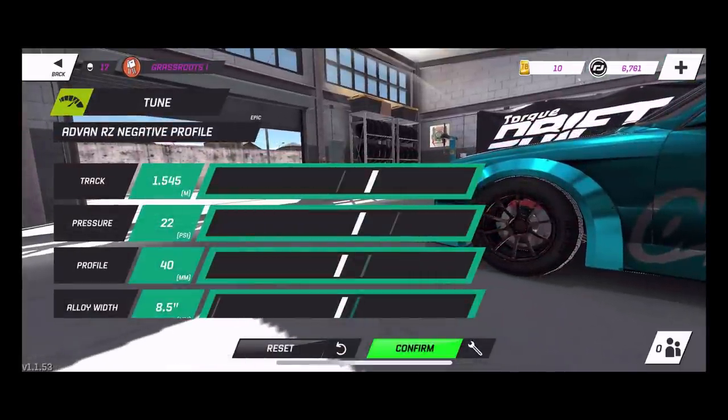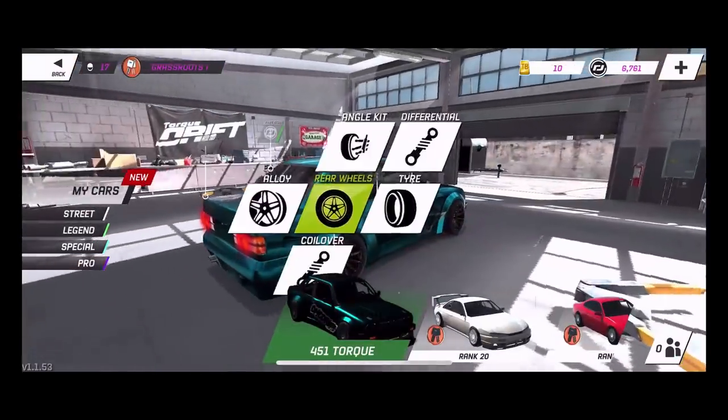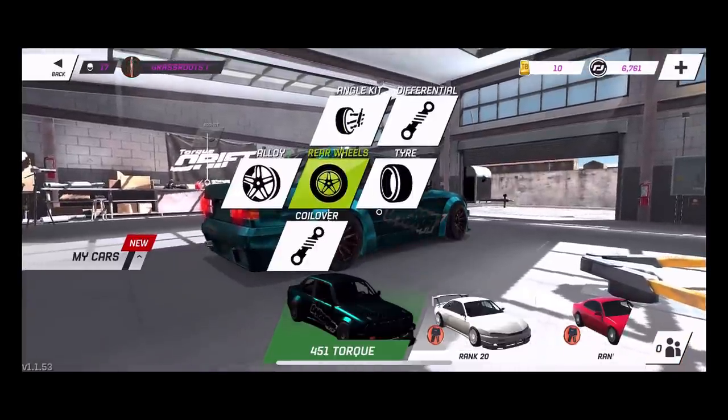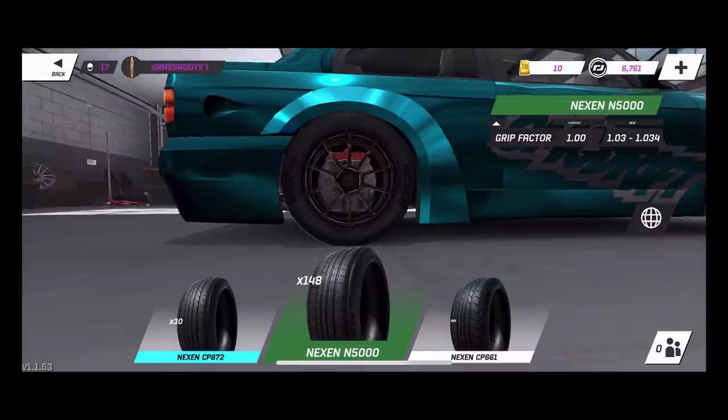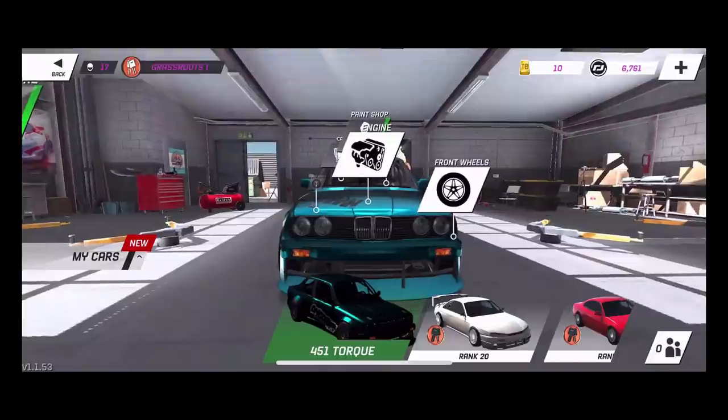Apparently we can't adjust the profile — we can adjust our track and pressures but not our profile. I don't know if that's a glitch. So I guess we're just going to leave that how it is. We are going to adjust the rear tires. I feel like when you set it in the front it sets it in the rear. We are rocking the Nexen N5000 Plus right now, so we have 451 torque on this E30.